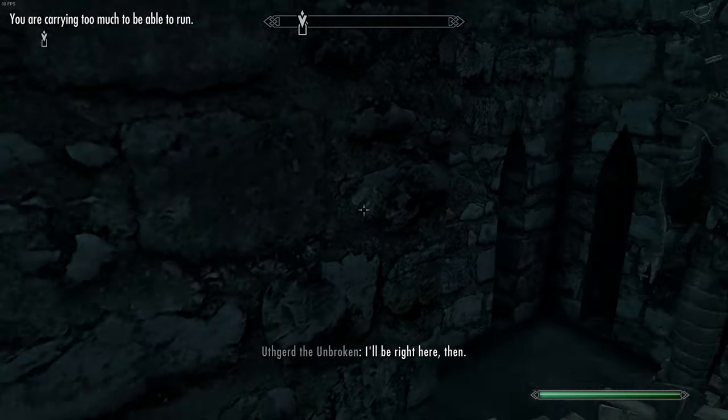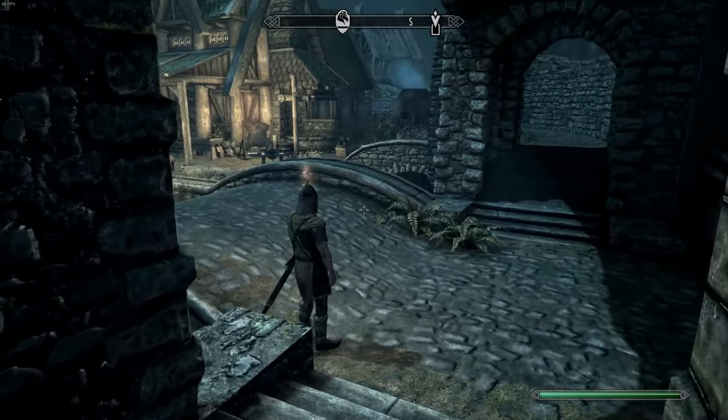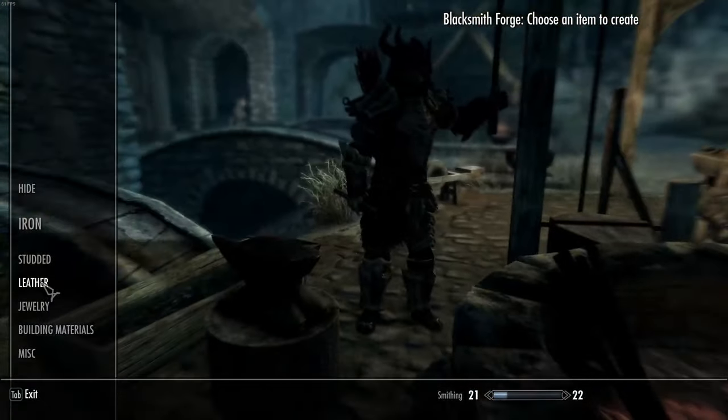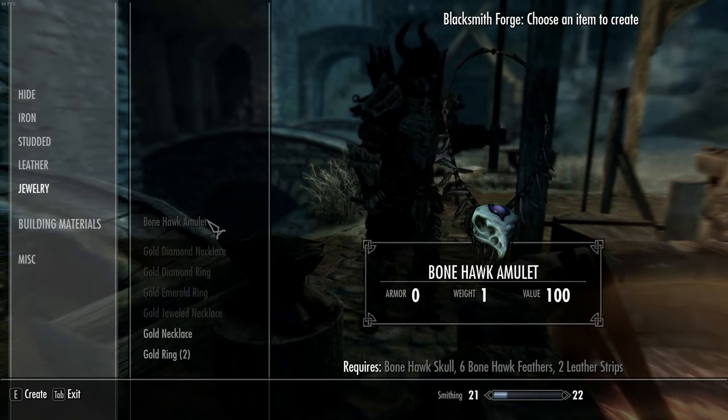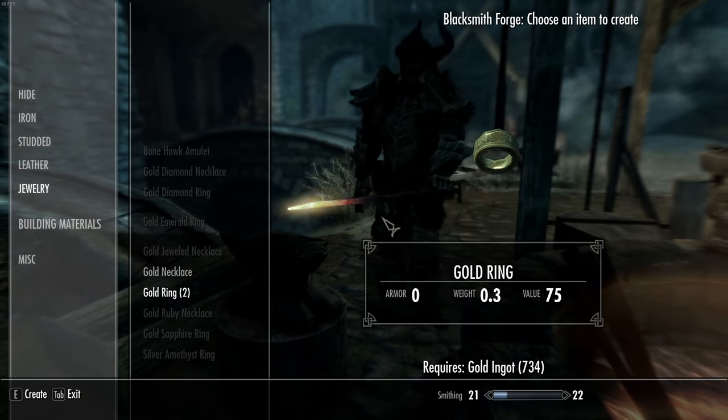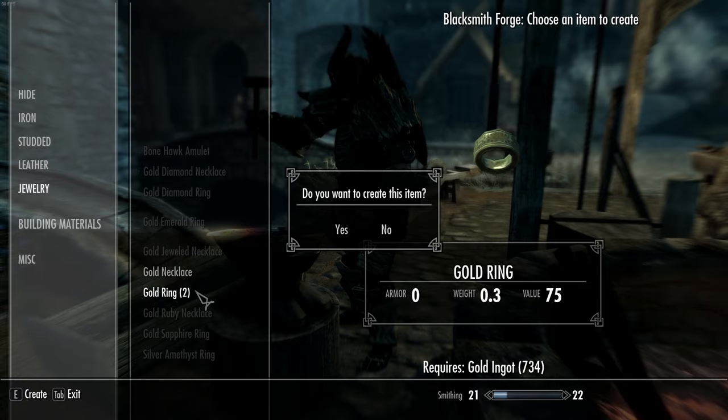That's gonna obviously over-burden us, but good thing we're gonna use this little forge right here. Now that we're here with the blacksmith - you do have jewelry unlocked at any level and you could do necklaces if you want, but rings actually give you two things to enchant, so we're just going to spam those.